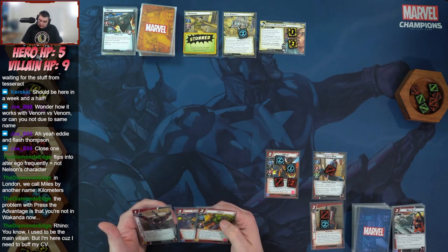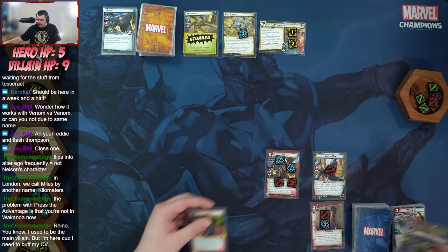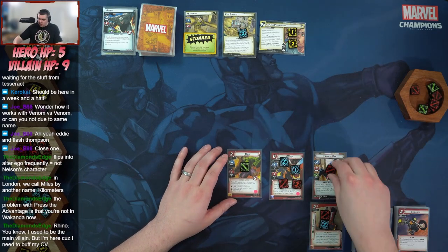We're going to throw Hulk onto the table — toss a Fusillade and play Hulk. Hulk isn't going to be doing anything except taking indirect damage for us. We'll ready up.